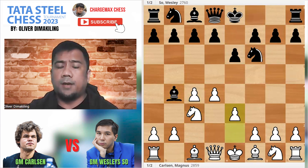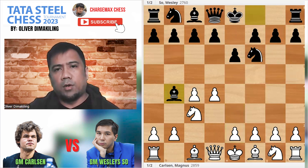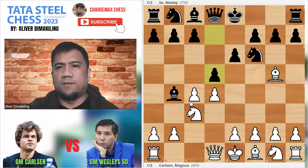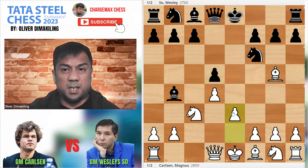Carlsen played E3. If you want to go into the regular line, you can go Bg5 here. Let's say you go D5, C takes D5, E5, then E3. That has been the trend these days, especially with good cash.